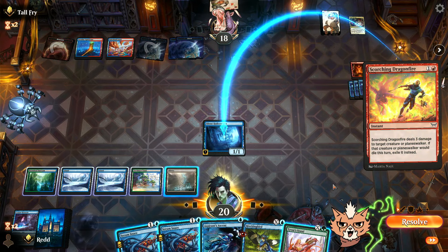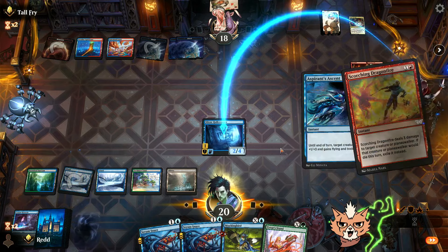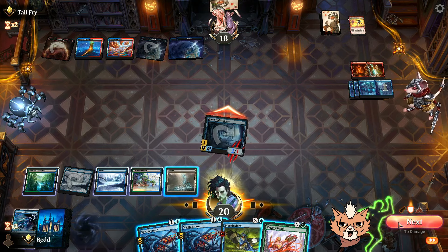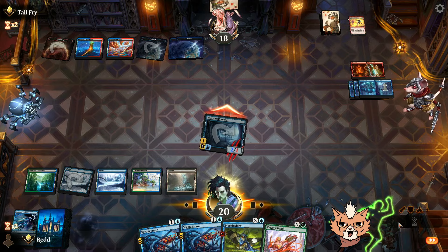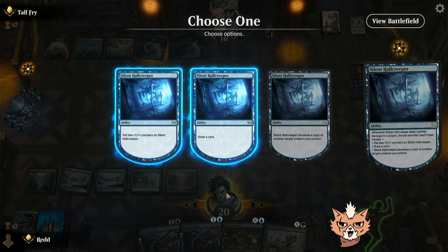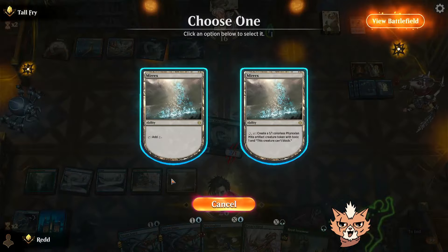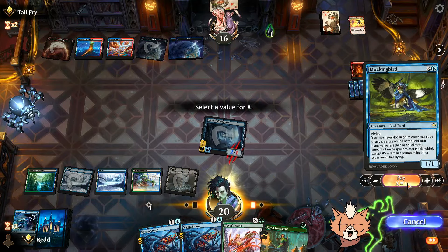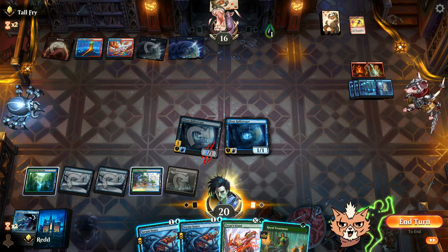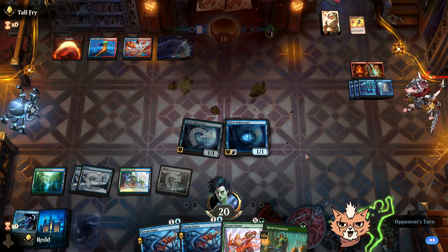Going for card draw this time — more protection, very nice. Tyvar's Stand does protect against board wipes too, which is good news. The opponent concedes — GG. Hall Creeper has been an absolute MVP. There's a real decision between counters and card draw, and both are really good — it depends what you're trying to do at that moment in the game.